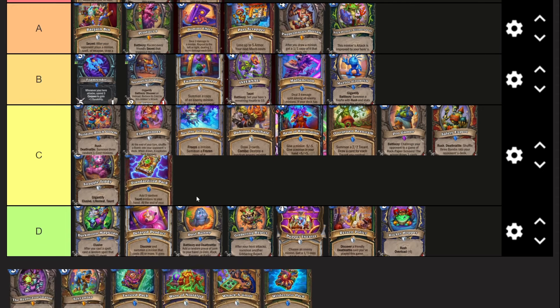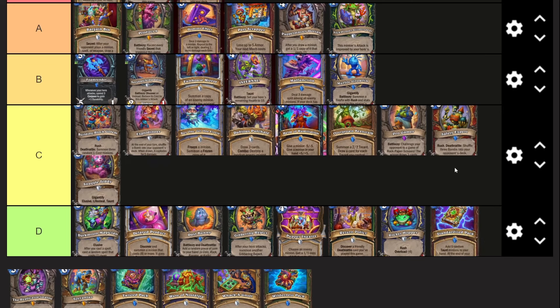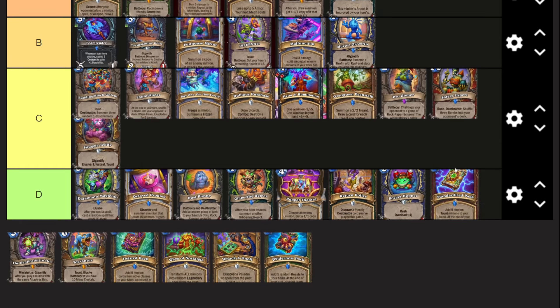Standardized Pack - terrible. Add five random Paladin minions to your hand, at the end of your turn discard them. Terrible card. The only use it has is with Finley and even then it's not good. Don't try it.